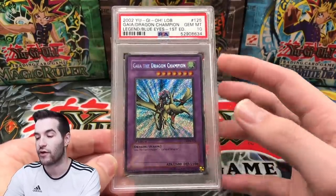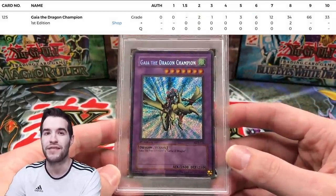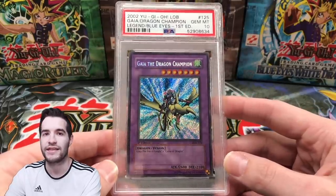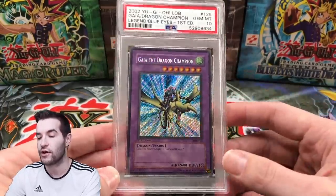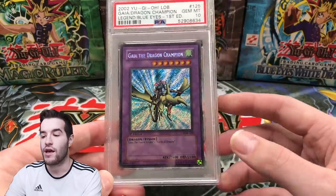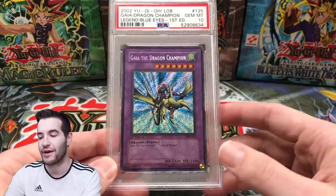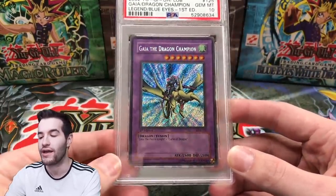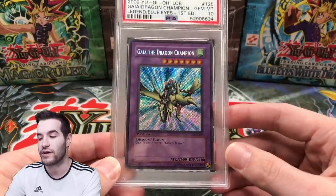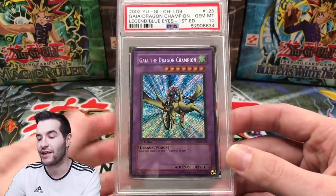This is Gaia the Dragon Champion from Legend of Blue Eyes, first edition. It's a pop 33 in PSA 10 — pretty low, possibly the lowest in LOB. Flame Swordsman is down there as well. Not many tens have been graded. If you're collecting an LOB set, you need this card. It's tough to come by because LOB boxes had wavy and glossy packs, but Gaia was only in the glossy packs. If you open a wavy box you always get Tri-Horn; if you open a glossy box you can get either Tri-Horn or Gaia, so you get Gaia a lot less.